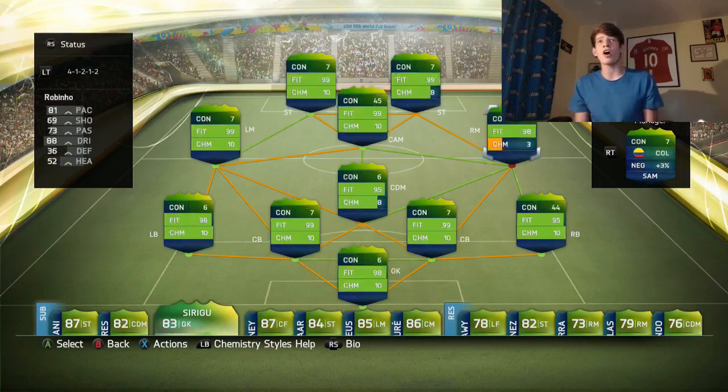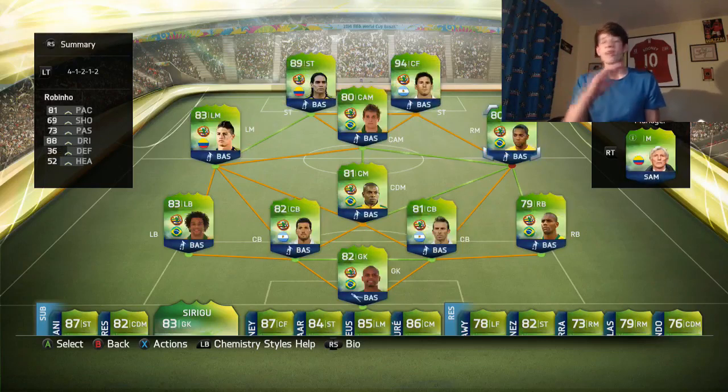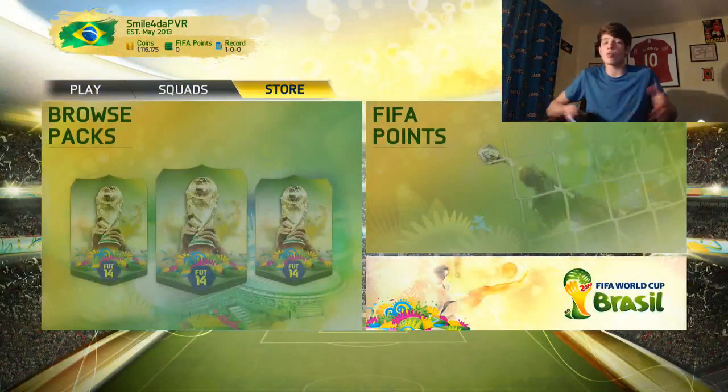We need to get a right mid — we need a Hulk. That's who I need right now so we can put him at right mid. So we've just got Rubino chilling there for now. We're going to open some packs, then we might play a couple of games to try and get through the group stages of the World Cup and eventually win it.